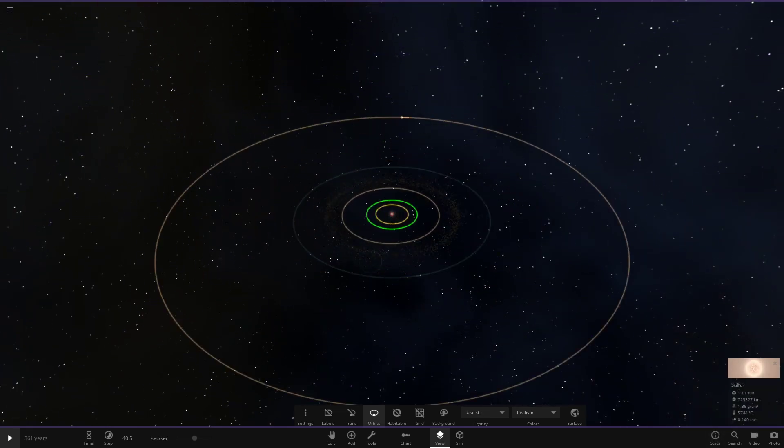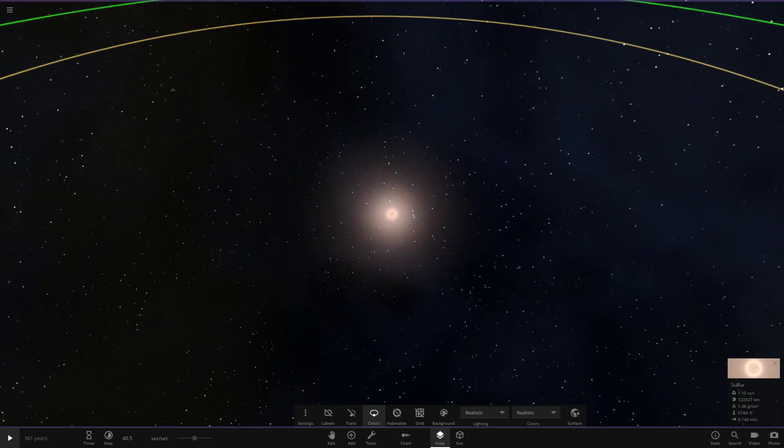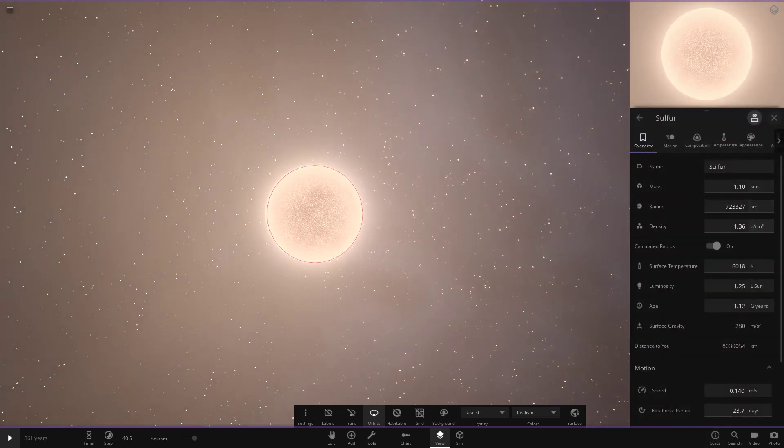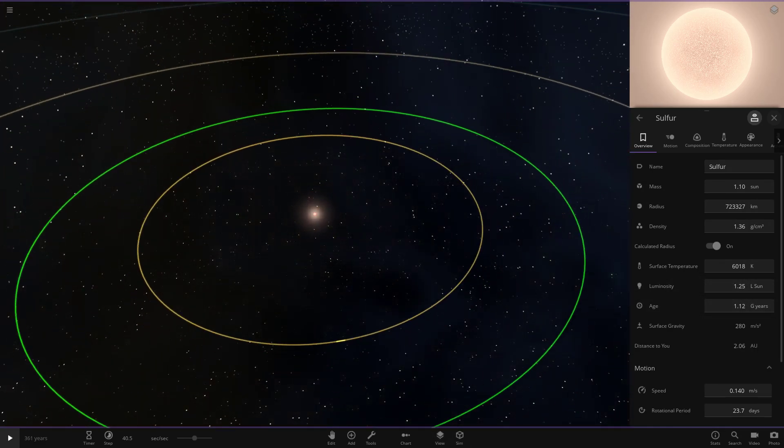We've got plenty of colored trails and an asteroid belt — this is looking pretty cool. Most of those objects are obviously the asteroids. Here is our star: it's called Sulfur. It's a little larger than the sun, around the Alpha Centauri A area in terms of star type, and a little more luminous as well.